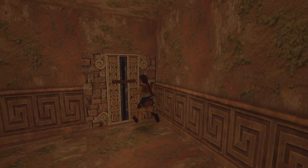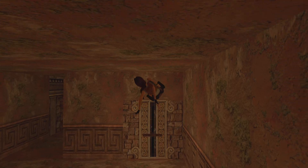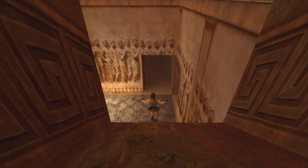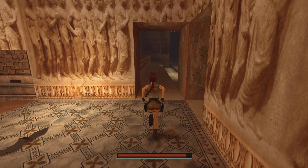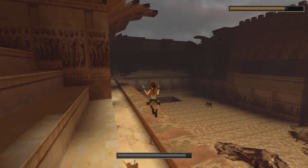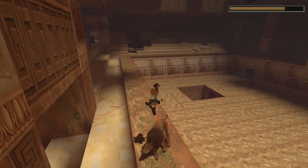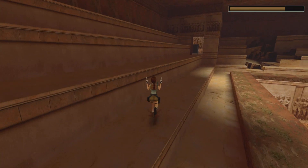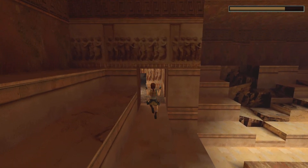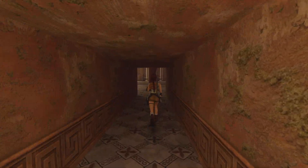Nice and easy, up we come. Pull the lever. What I tend to do here is pull up my guns because sometimes this lion can spawn in a weird place and it's a bit difficult to get past. That's Pierre — we're just going to jump over him. Pierre has spawned behind us, which is fantastic for what we need. So we're just going to run forward and jump up here.